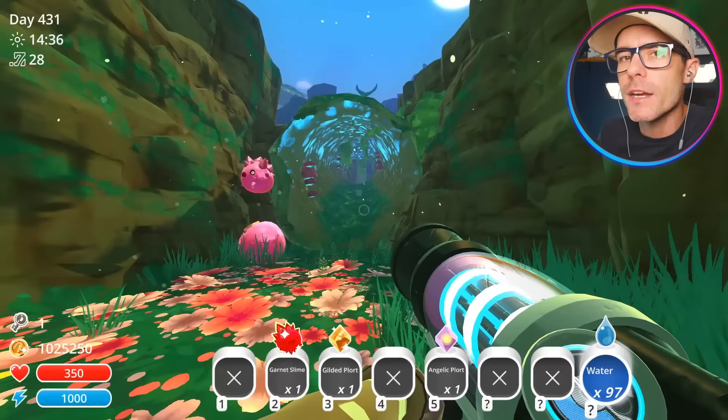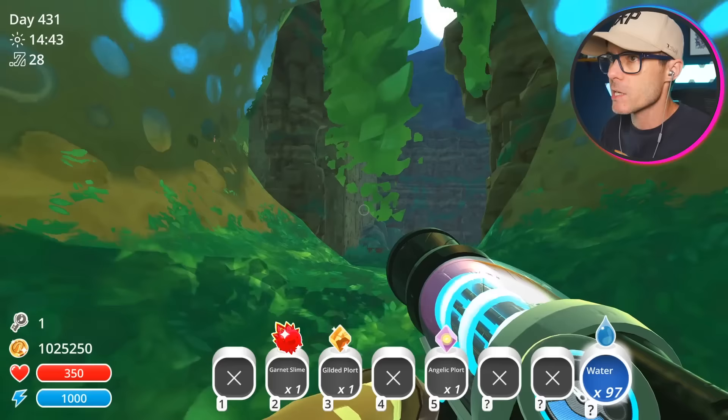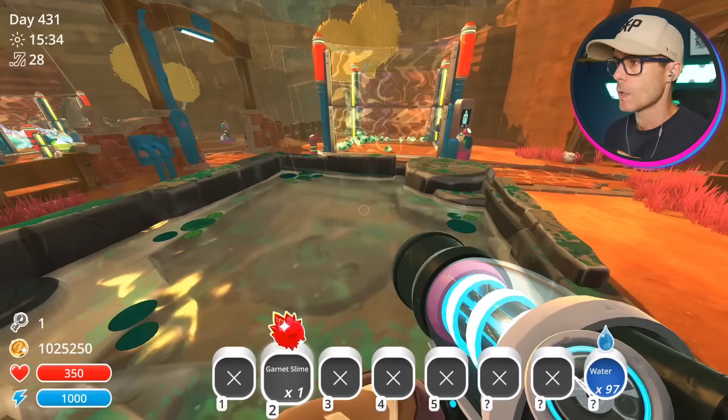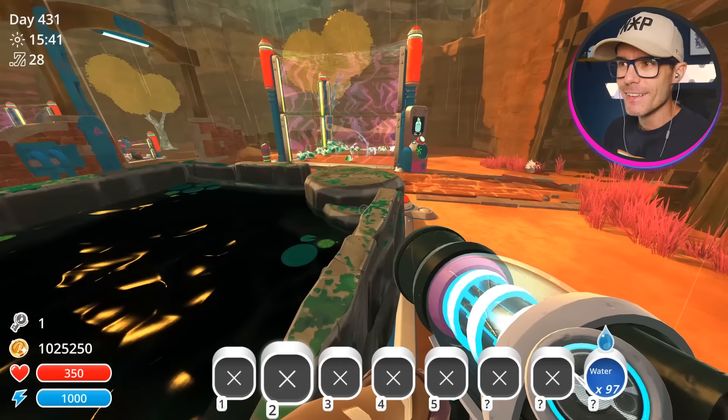So in this video, we're going to be checking out a new fashion pod. We checked out the party glasses last time. This time, there's a new one for the Lucky Slime coin — you can create the coin to put on any slime's head. That is so awesome. Garnet slime — I'm going to put one of those guys in there. It just went completely black. We should start getting garnet slimes appearing in this pod. We just have to wait a little bit of time.